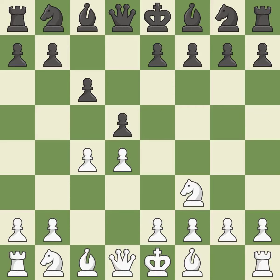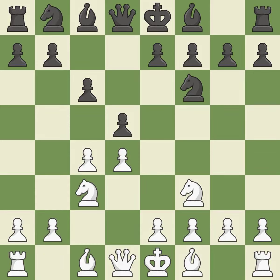The d4 pawn is safeguarded and under control thanks to Nf3. Nf6 develops the knight toward the center, adds support to the d5 pawn, and controls the e4 square. Nc3 attacks the d5 square and starts to fight for the e4 square. Dxc4 captures the c4 pawn and opens up the center. A4 stops the b7-b5 advance, which would have allowed black to keep the c4 pawn. E6 controls the d5 and f5 squares and allows the dark-squared bishop to develop.